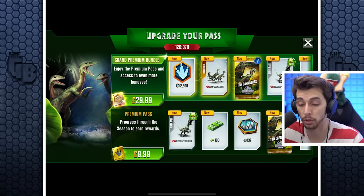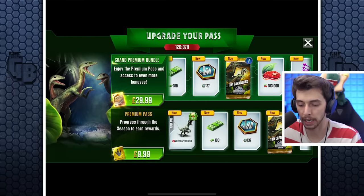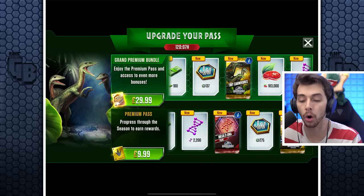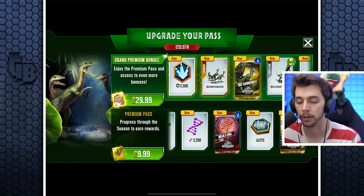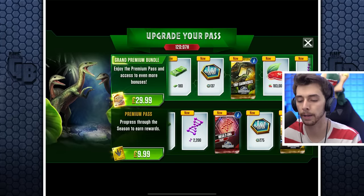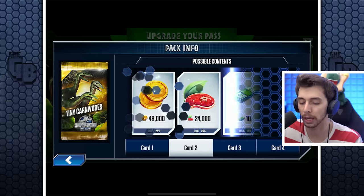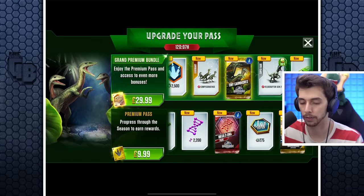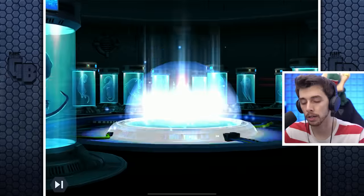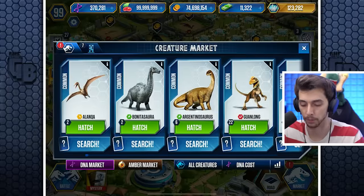You could upgrade for $29.99 — if you get the premium pass you get another Compi guaranteed. You get the Compi pack, another Compi, and access to the Tiny Terrorist pack which gives about a five percent chance of getting more. But at the moment, as far as I'm aware, there is no way to get the Compi any quicker in the game.